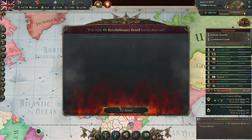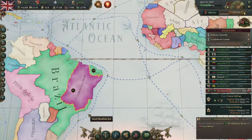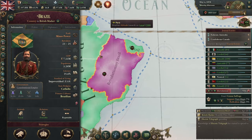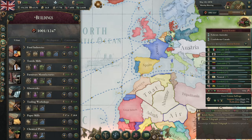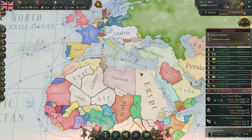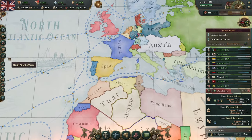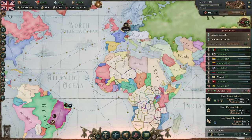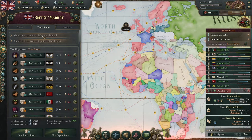We got ironclads right on time with our war with revolutionary Brazil. They're fighting over becoming a Republic — they're trying to overthrow Pedro. But we've picked up steamships, so let's use them. Now that we have way more convoys because we dramatically increased the efficiency of our ports, we're going to see if there's any other trading we can do.